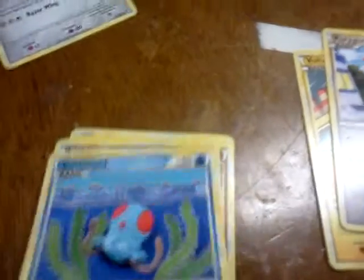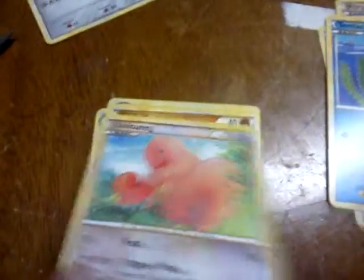Now for the last pack of this opening — Triumphant. So we have a Voltorb, Porygon, Tentacool, Lickitung, Diglett, Magneton, Magby, and Alakazam. Pretty cool.